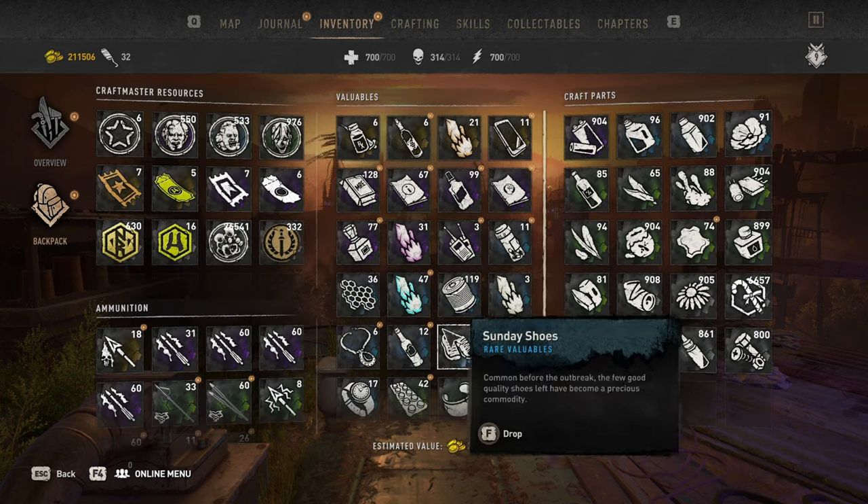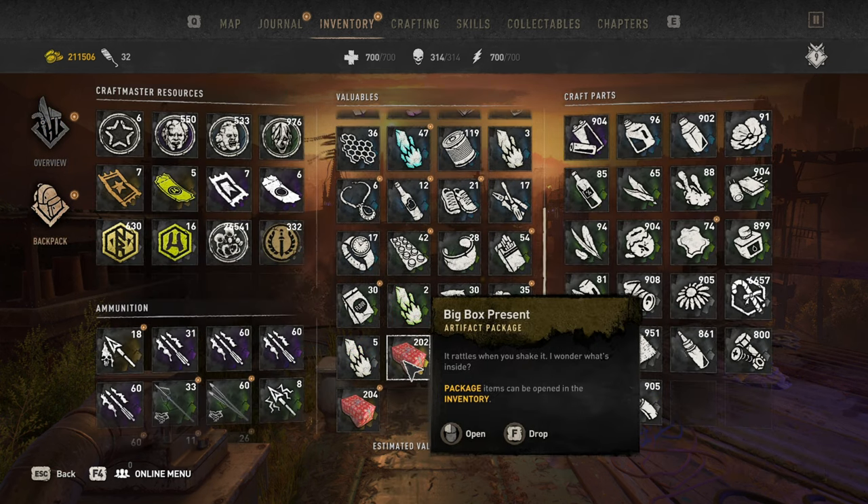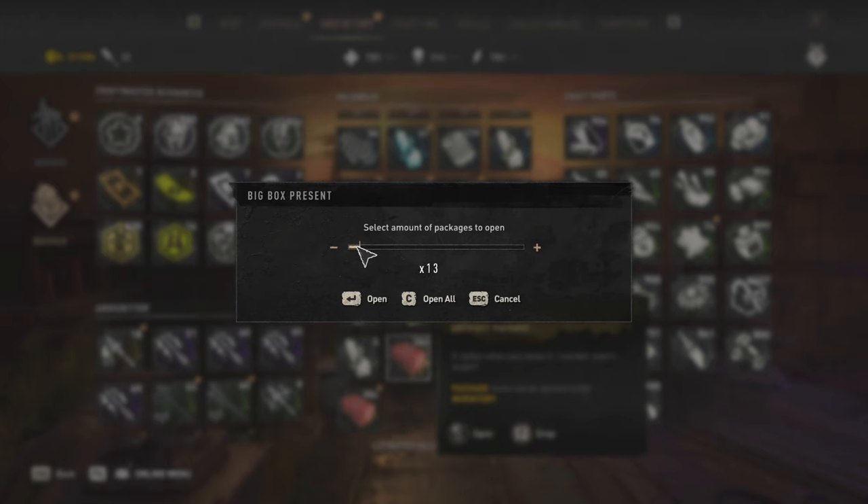All you have to do after you buy the presents is open them in your inventory, and that is it.